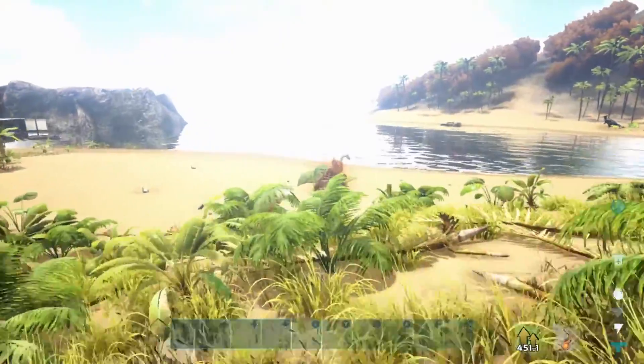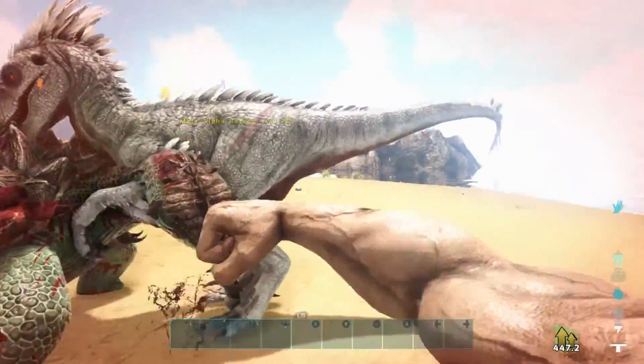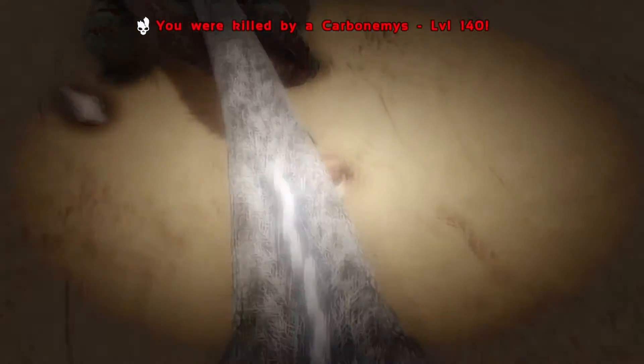Tip number four is to avoid the alpha raptors. There's always a lot of these on the island, and if you ever get killed by one of these they won't leave your body — they'll keep circling it, so it makes it almost impossible to go get your items back.